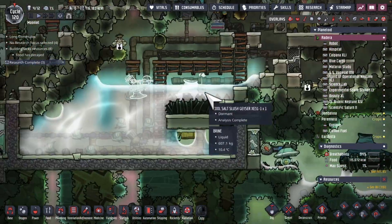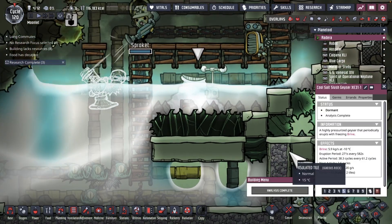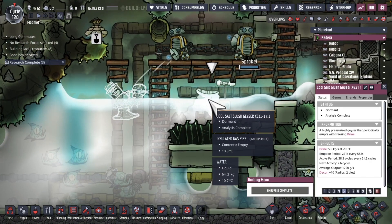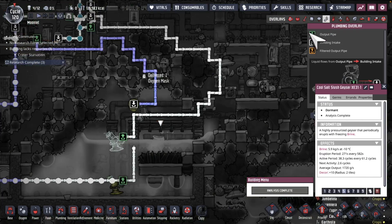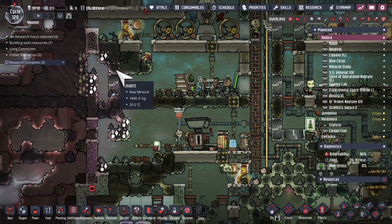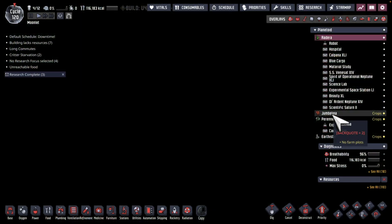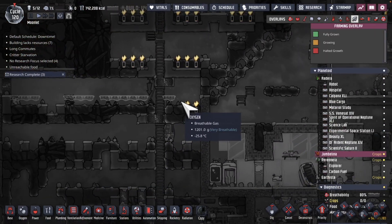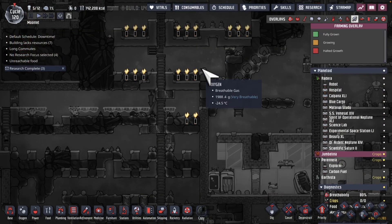Priority this episode is this guy here. I noticed this cool salt slash geyser — it's outputting brine, and it's dormant, but it's going to be active in under three cycles. It's going to become overpressured pretty quick. I don't want that to happen. This is a very useful liquid, so what I'm going to do is pump it out into an infinite water storage in this location. I've got a number of dupes over on this world — kind of like the food production dupes — and they've been helping pips plant stuff along here. The focus is to get a bunch of Sleetweed growing for future food.